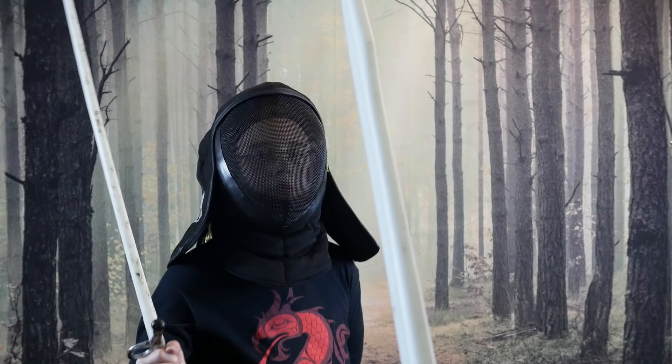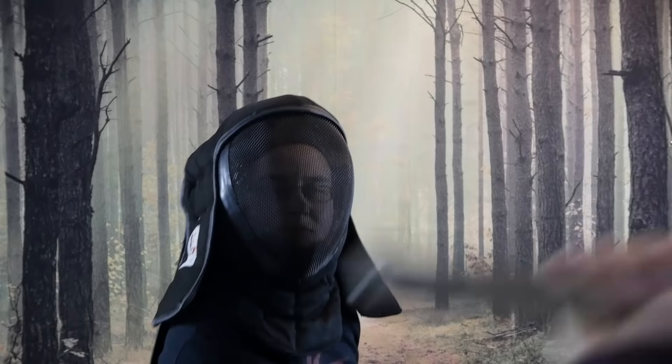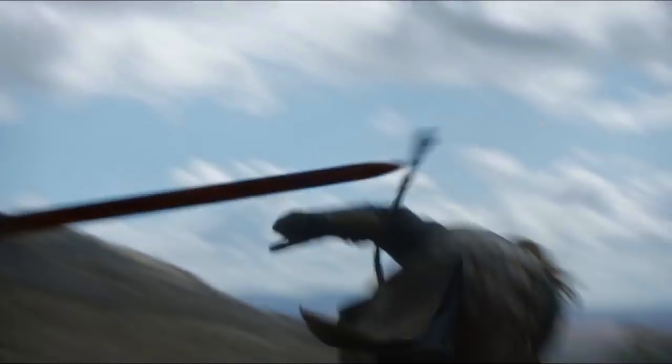A skilled fighter uses the force of the attacker against him by allowing the strike against his sword to jumpstart his own swing, bring it around, and counter. Bashing the sword to the side makes it fairly easy to power a countercut with the energy of the attack. Instead, young Ned lets himself be knocked around and stumbles away.